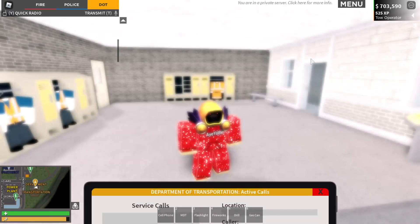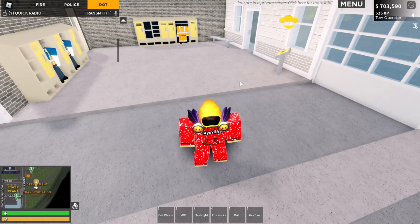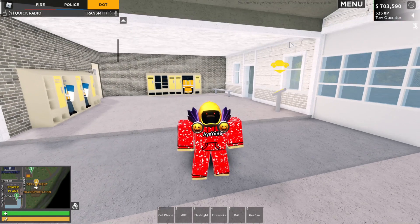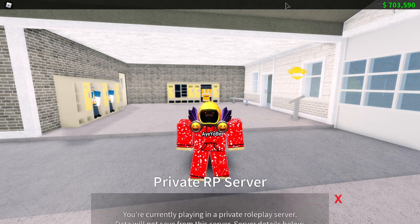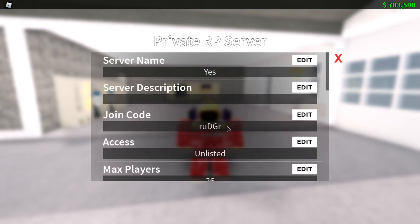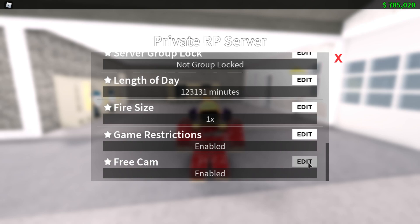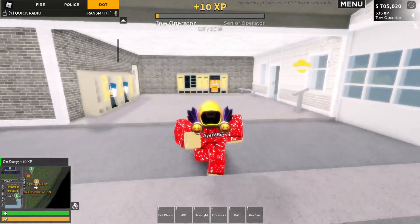This next update is one I've always wanted — free cam. To use it, you need a private server with premium enabled on it. Once you have those, you go to 'edit server settings,' scroll all the way down, and there's a free cam toggle you can enable or disable. To activate it, hold left shift and press P.